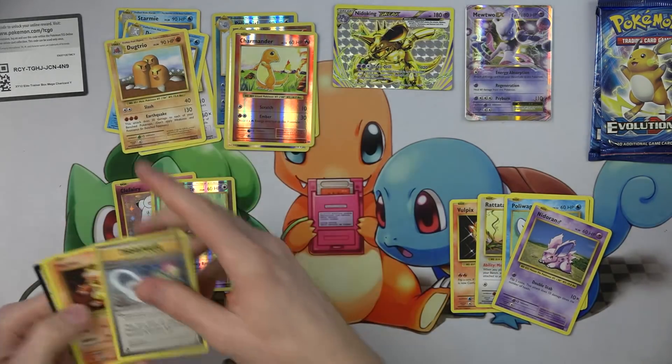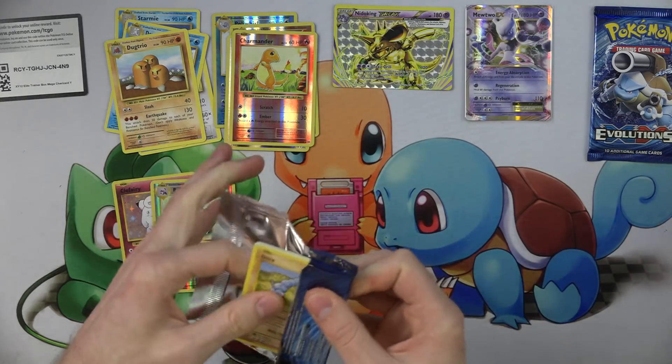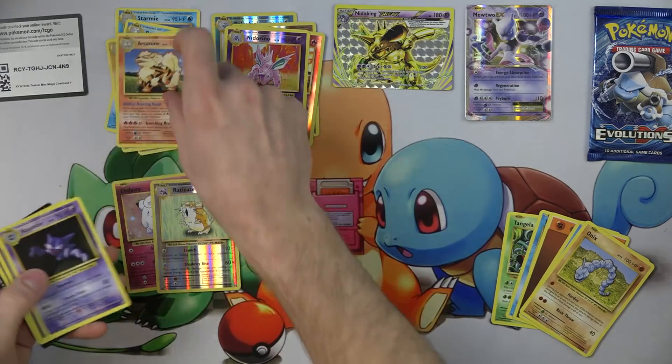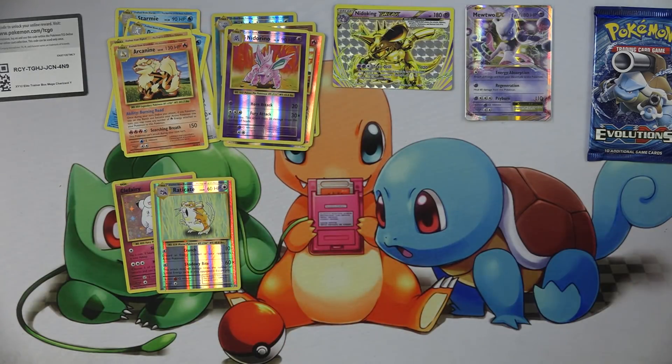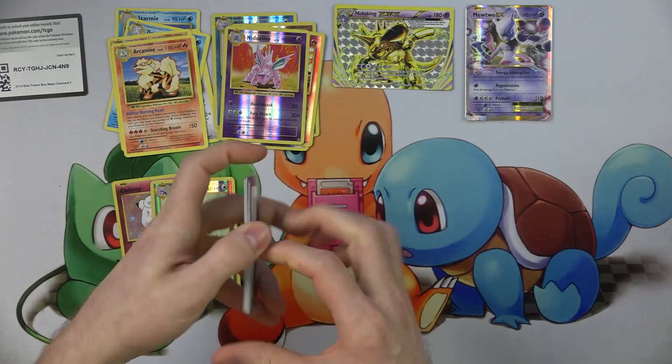Another Hollow Rare — this time we've got a Reverse Raticate. Keep it going, two more packs left for the Evolutions. Nidorhino and an Arcanine. Alright, we'll slow roll the last one because I'm feeling generous. Get the code.